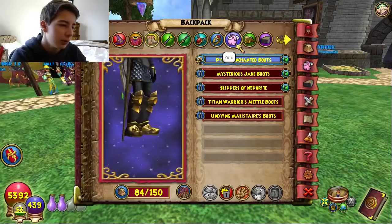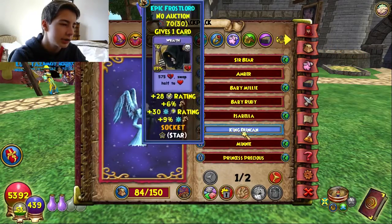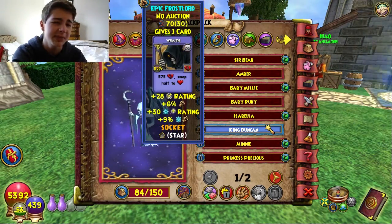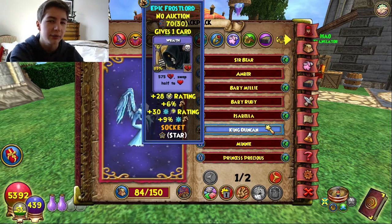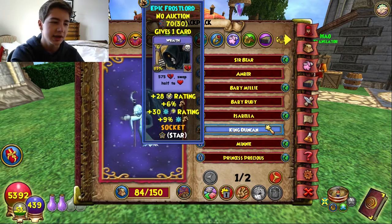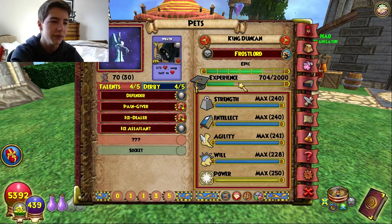Back to the life - we have 53 energy, we're gonna go ahead and take a couple of minutes to train up King Duncan a little bit further. Those are the current stats which are pretty spicy. If I could get Spellproof at Mega - I'm not really going for it because no one actually tries to get Spellproof at Mega, but if I did get Spellproof at Mega and could socket the Ice Giver Jewel this would be really really awesome. Otherwise I'm just gonna use this for Max Level PvP or something. He is 704 out of 2000, so hopefully with 5 trains we can get him to around 1000.